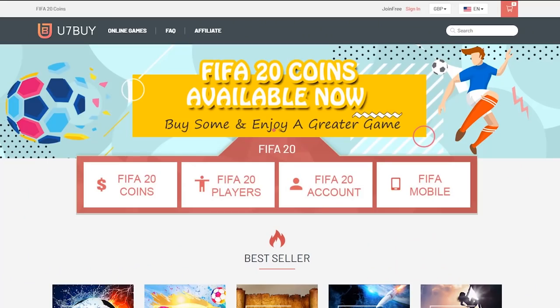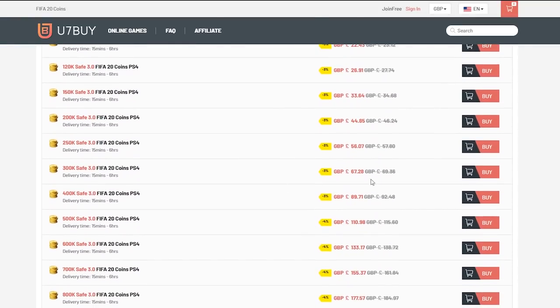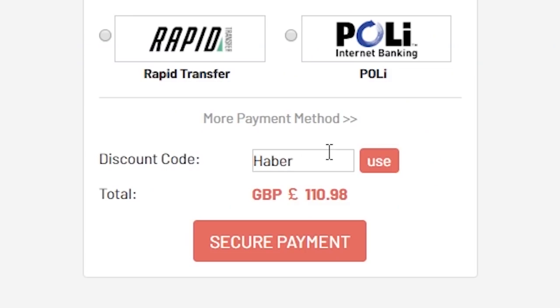We've got a prime icon to open. For cheap, fast and reliable FIFA 20 Ultimate Team coins, check out u7buy.com and use code HABER to get yourself 5% off all of your orders.